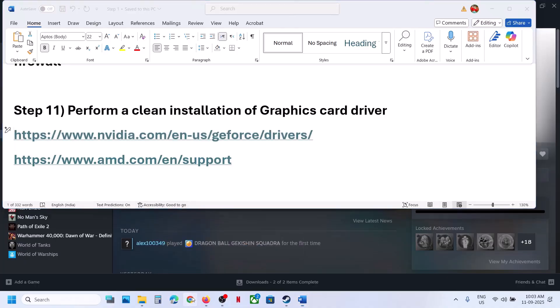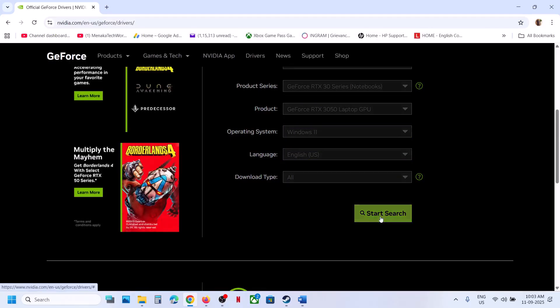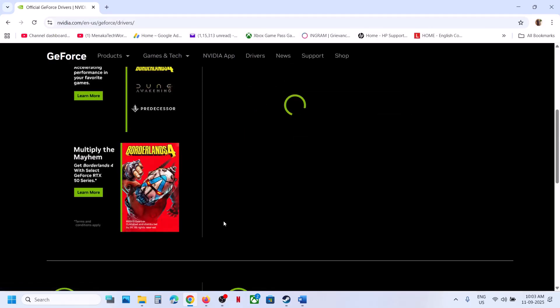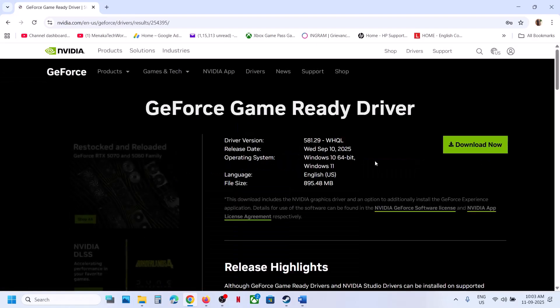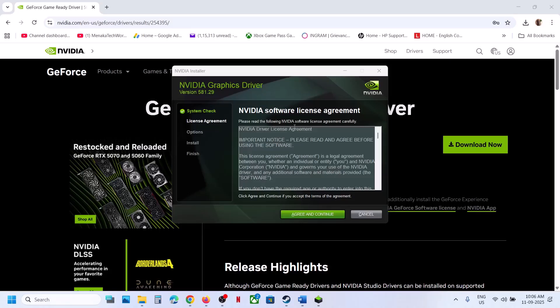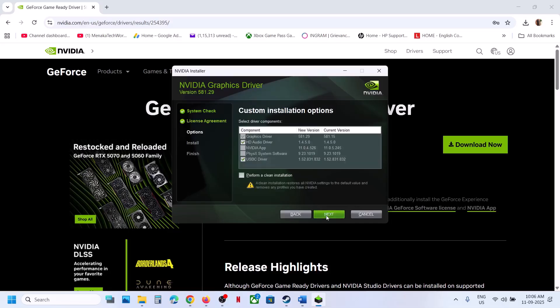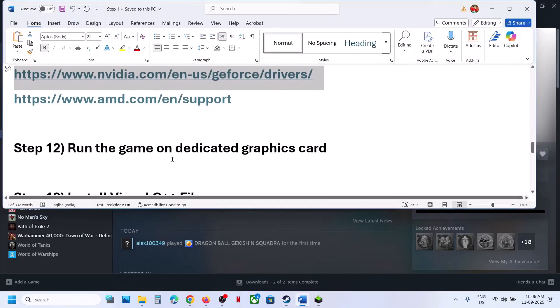The next step is to perform a clean installation of your graphics card driver. If you have an Nvidia card, go to the Nvidia website; for AMD, go to the AMD website. Select your graphics card and operating system, then click Start Search. Install the latest GeForce Game Ready driver — not the Studio driver. Download and run the EXE, click Yes, agree and continue, select the Custom option, click Next, check 'Perform a clean installation,' then click Next. After the installation completes, restart your computer and check.